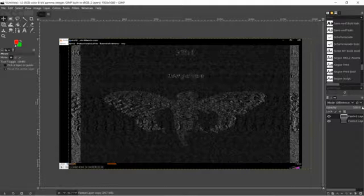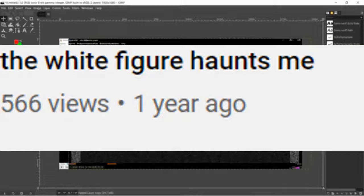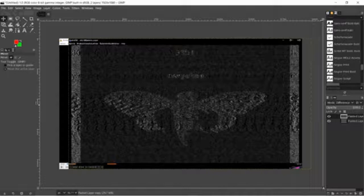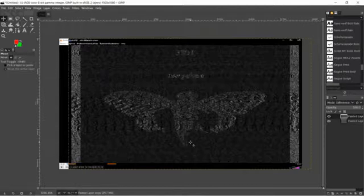The next video is a 30-second clip known as The White Figure Haunts Me. It shows what appears to be a TV screen with somebody asking, 'Does it still scare you?' and 'Does the white figure still haunt you?' It looks very well made. It has the most story out of these few videos, because what this is saying is that there is a white figure haunting the main character of this ARG.